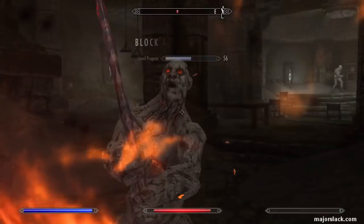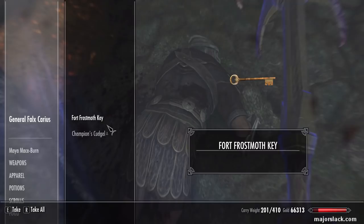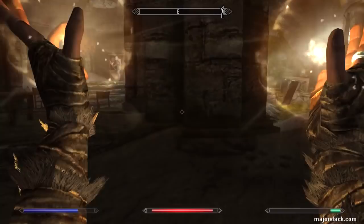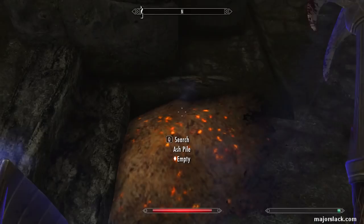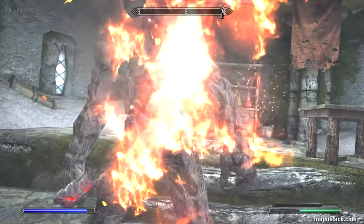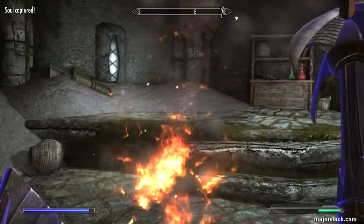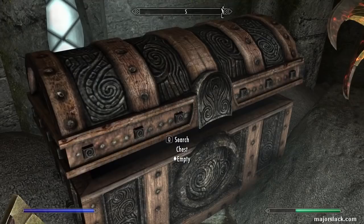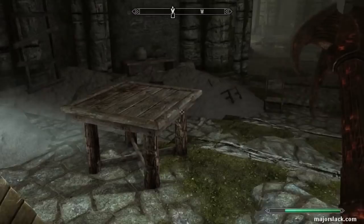The good General has the key and the Champion's Cudgel, which is enchanted with Chaos Damage - a kickbutt enchantment. He's a force to be reckoned with even at level 56. He's actually killed me in one shot in a couple of practice runs. We also get a Flawless Sapphire - pretty good. Grab all that stuff.